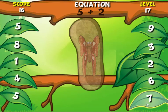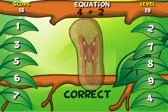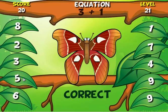5 plus 2 is 7. 3 plus 3 is 6. On day 19, 4 plus 2 is 6. And 3 plus 2 for day 21 is 5.